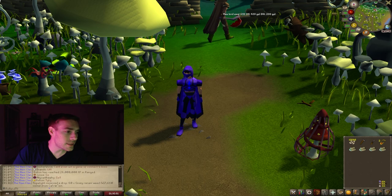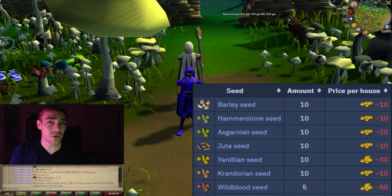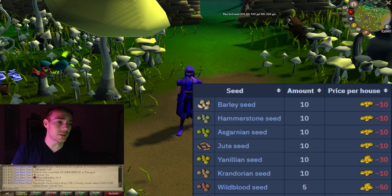Let's take a look at the seeds you should bring. You could either do 10 seeds like barley seeds or hammerstone seeds and things like that, or you can do herb seeds and only put 5 in. It does not affect the loot that you get, so go ahead and do whatever's cheapest for you. I have a lot of barley seeds, so I'm using barley seeds.